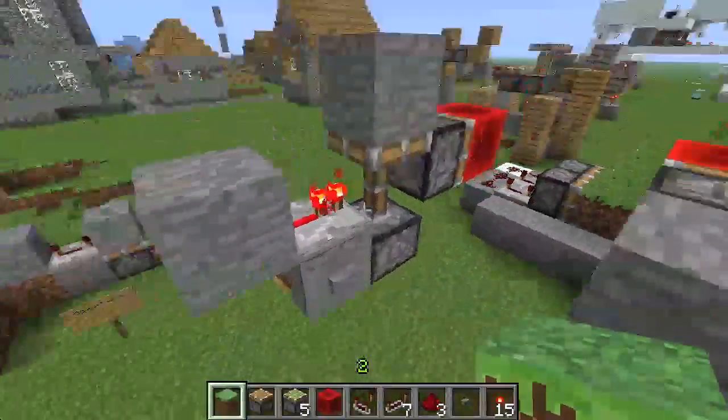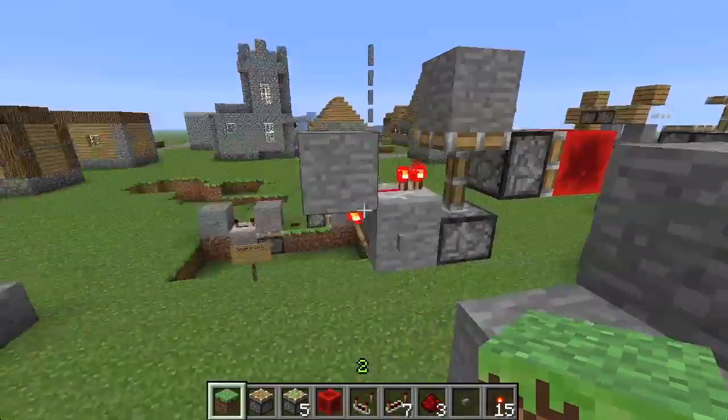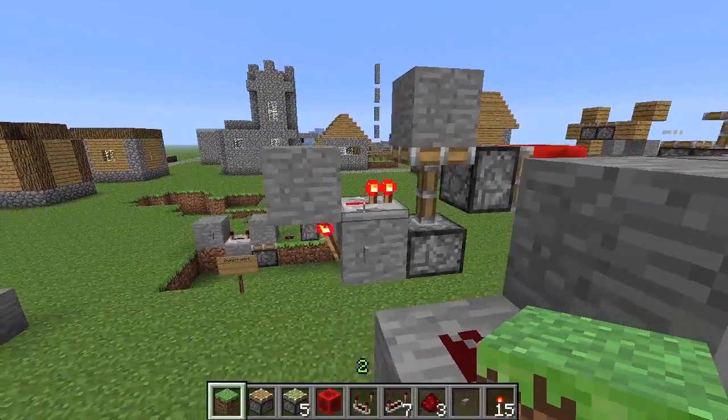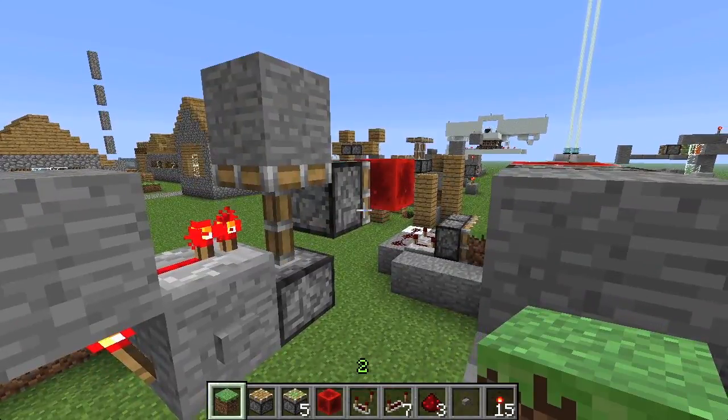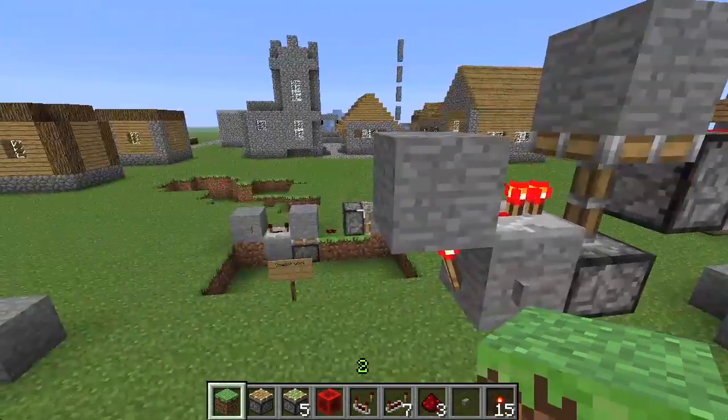What I did is I took the same design, but just put a redstone torch into a block that goes into a repeater, and as you can see, it now works. So there's your T-Flip-Flops that work.